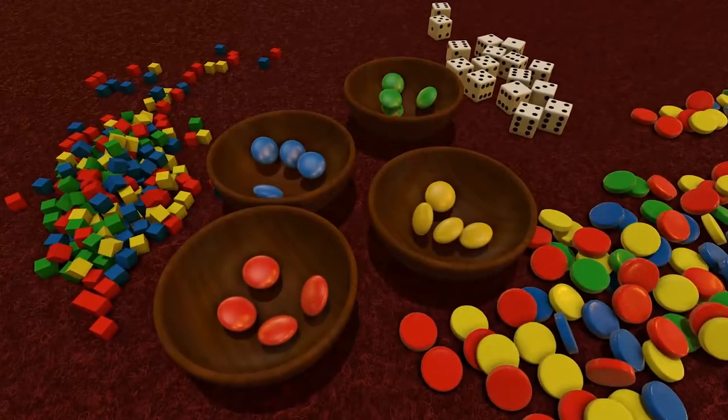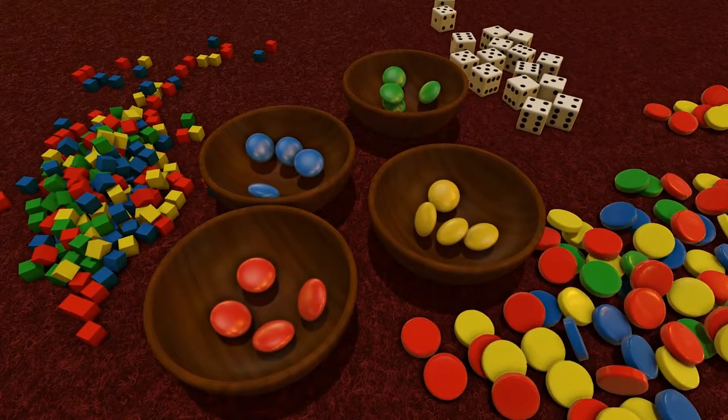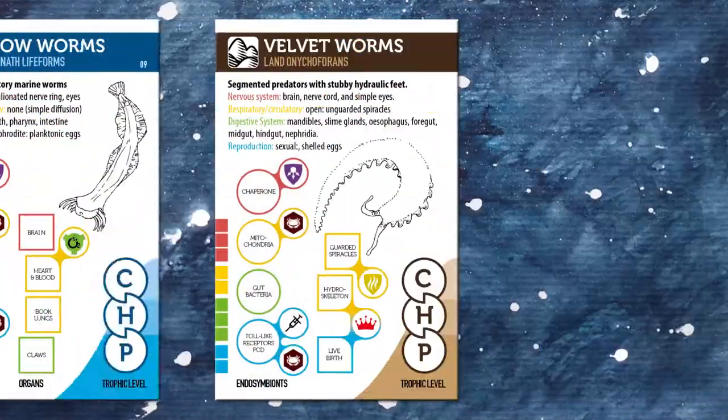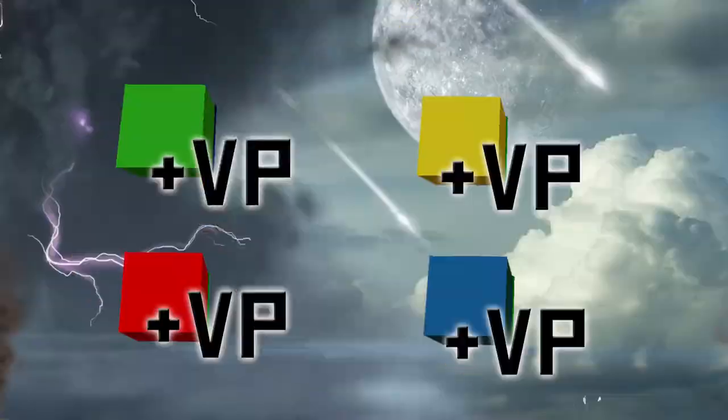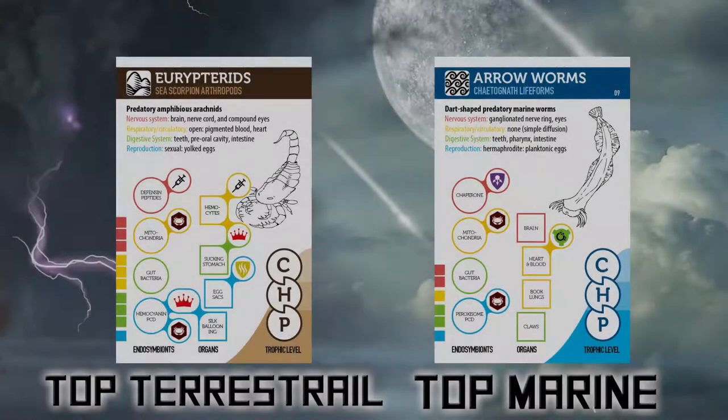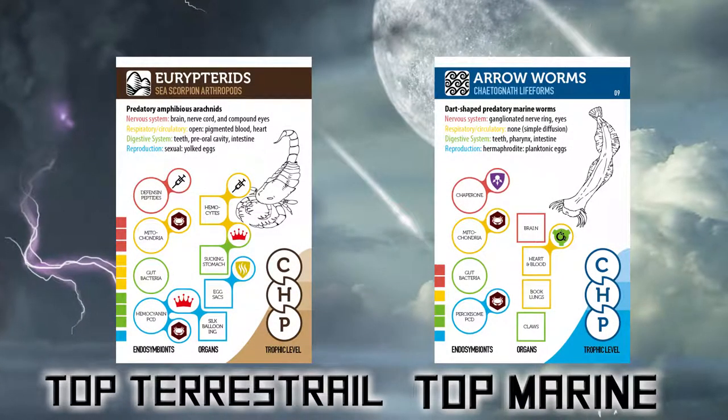The second edition features enough game pieces for four separate organisms. Ultimately, organisms will fight their way through the food chain, and at the end of the game, points are earned for each cube, extinct organism, and active organism — with bonus points for being the top marine and terrestrial organism in the food chain.